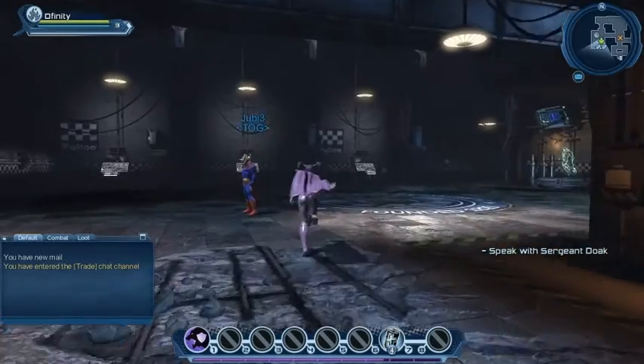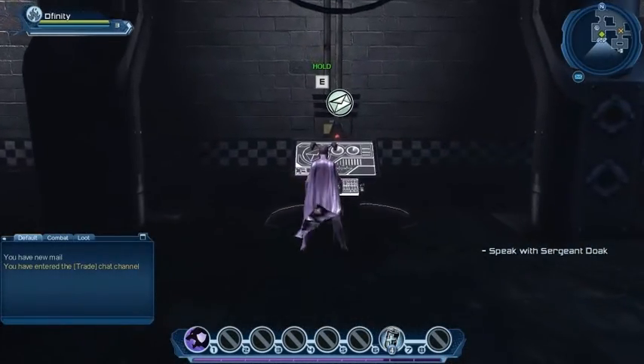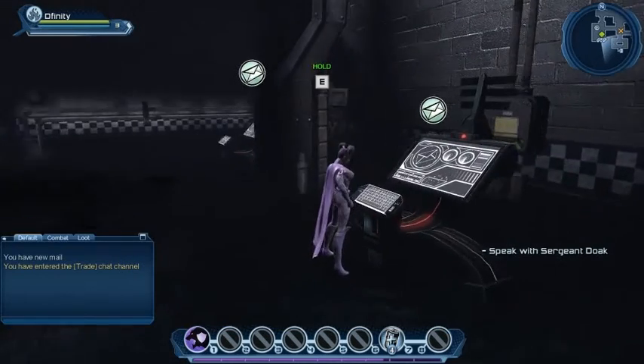Let's start off by checking out our mailbox. I've got a 'you have mail' icon here. There's a little something from Oracle — 'Welcome to the good fight. Not everyone makes it out of those ships.' And if you joined us last episode, you'll remember we were in the Brainiac dropship, managed to escape, caused all sorts of havoc, and now we're back down on planet Earth.